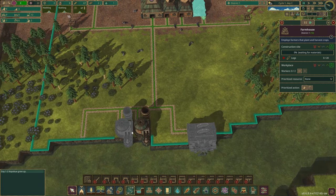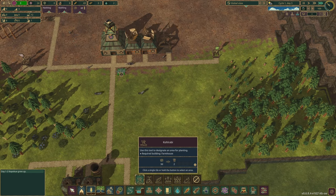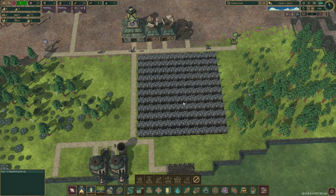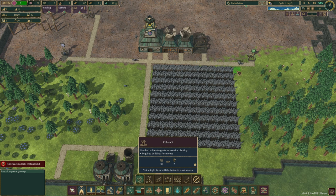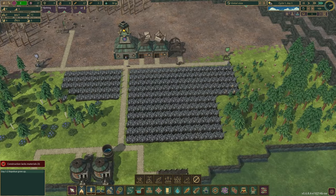Now that the farmer is set up, we're going to get kohlrabi — we're going to get a lot of kohlrabi planted. That needs to be done ASAP; I probably should have done it sooner, but it is what it is. We're just going to do as much kohlrabi as I have room for, for now. See how that goes.